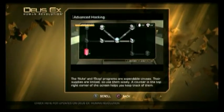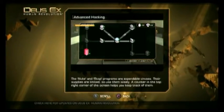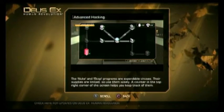The Nuke and Stop programs are expendable viruses. Their supplies are limited, so use them wisely. A counter in the top-right corner of the screen helps you keep track of them.